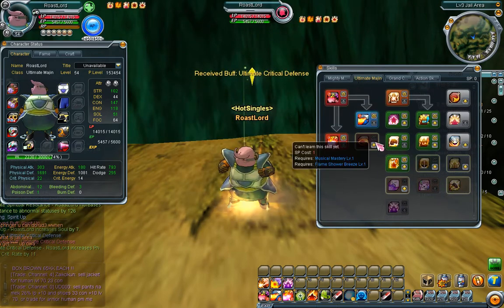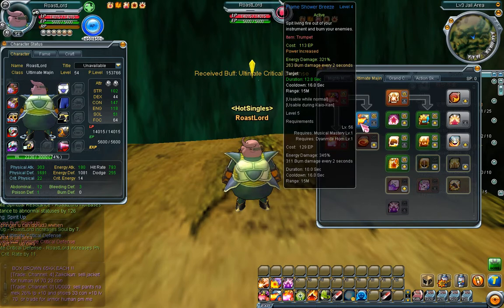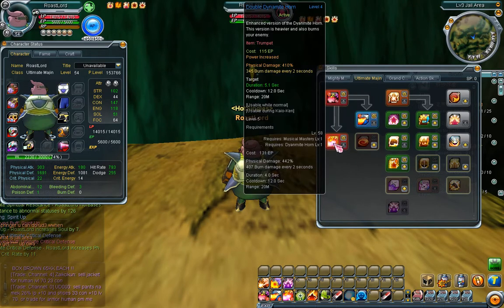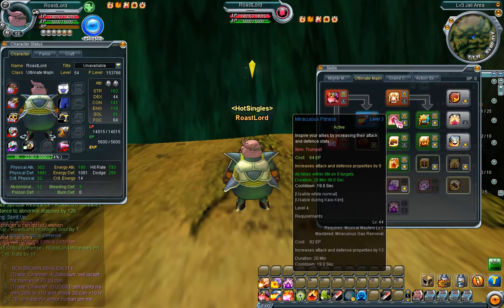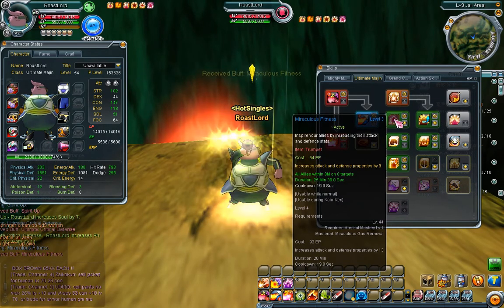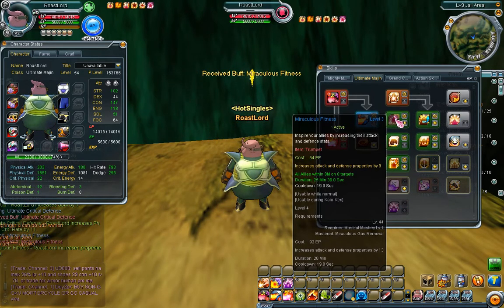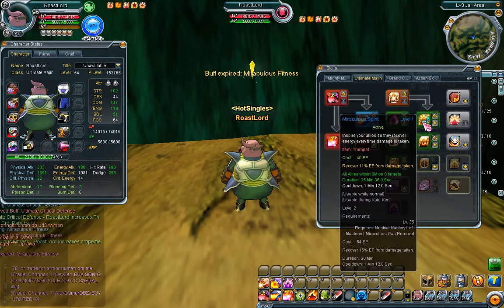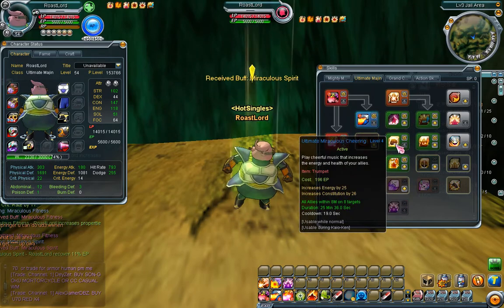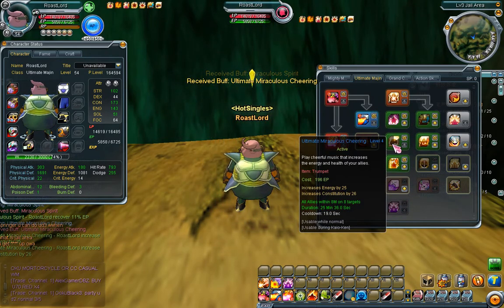For skill allocation, you want to max Dynamite Horn, max Flameshower Breeze, and max Double Dynamite One. Then you want to put four points into Miraculous Fitness for the attack and defense properties.